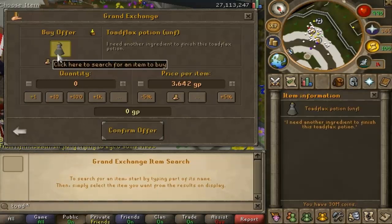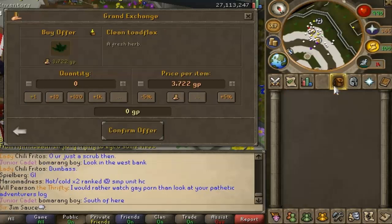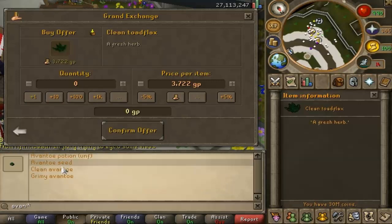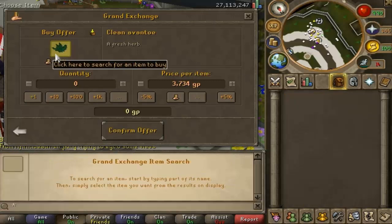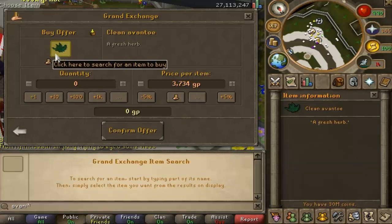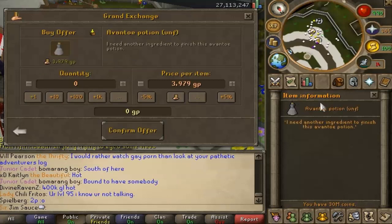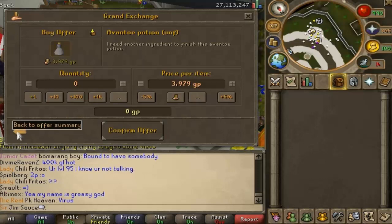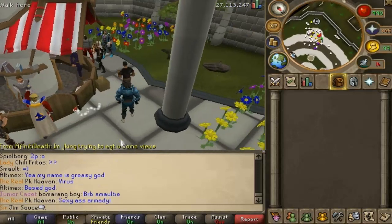Let's check — maybe Toadflax are not good right now. No, these are not good at the moment. Let's check Avantoe — I'm trying to find you guys another potion you could do. Avantoes are about 200 or so GP profit per potion. So there you have it, guys: Irrit potions and Avantoes. Go ahead and do that.